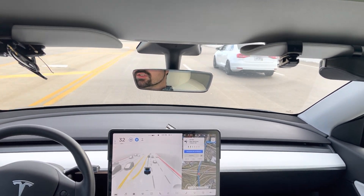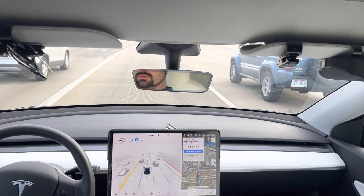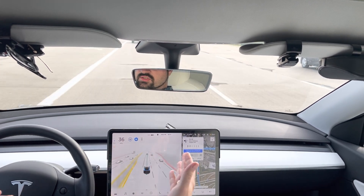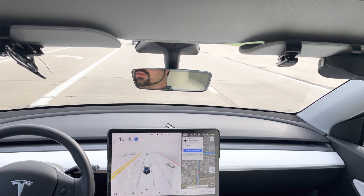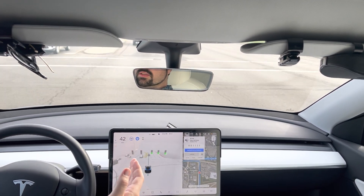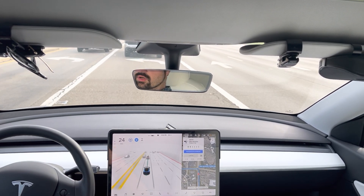I've never really had any issues with these lights or intersections — even when I get caught at them it seems to handle it just fine. This intersection is pretty wide and confusing — there are a lot of lanes and you have to get over. After we go through this light we need to make a left. It usually gets over fine here. Let's see if it gets in the far left lane or just the right of the two left lanes — and it looks like it's going to stay in this one.